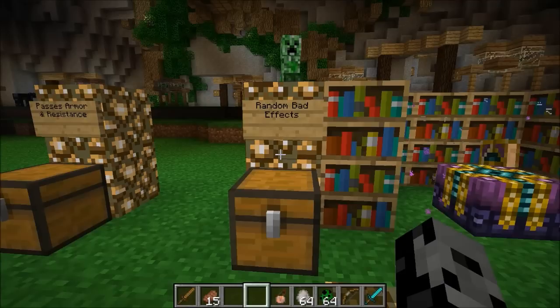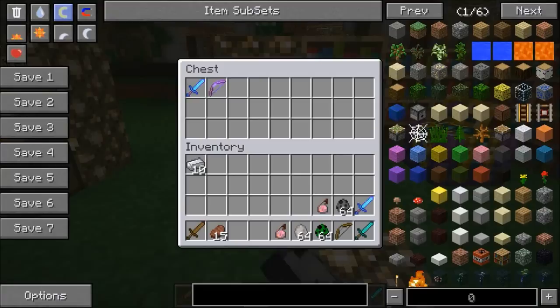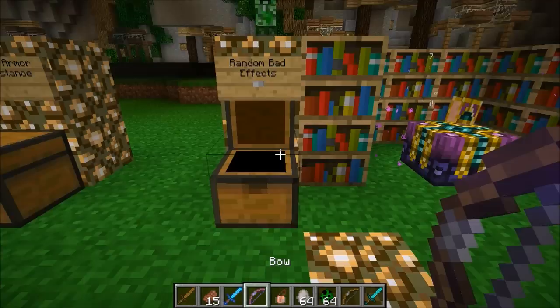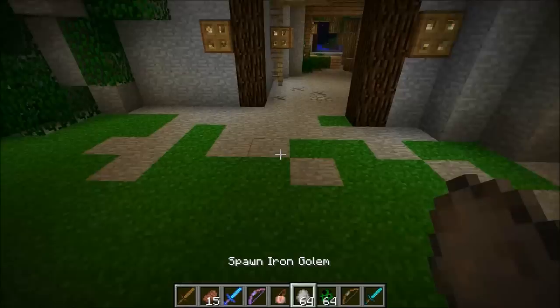The next one is really cool — there's a reason Bami is standing on it. It gives some horrible effects to mobs. We've got Plague on the sword and Scourge on the bow. With the higher enchant level, the more bad effects it can give — three effects at level three, two at level two, one at level one. We're gonna kill some iron golems with some horrible effects. Honestly, they deserve it — they tried to kill Bami.